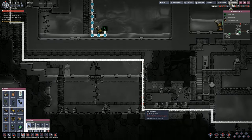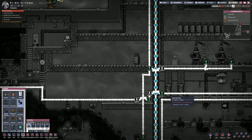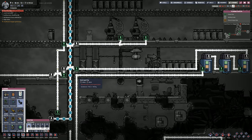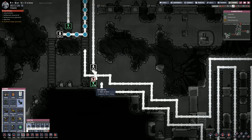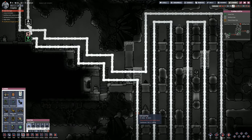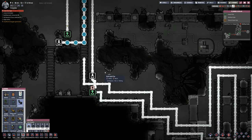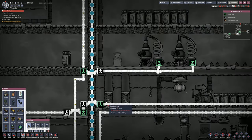So then that will run down here, come along here, go over that one, go over that one, run into here, up, over, and into these. Fill up each of these reservoirs, and then it will come out of those and run down here. It'll go over that liquid bridge there, and then we're going to join in on that one. It'll run down, and then it goes right the way through all of those pipes, and it goes back over this way, and then it will join in there, and that will go into the entire network.